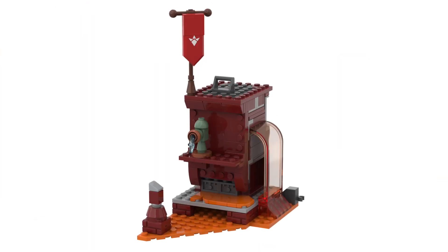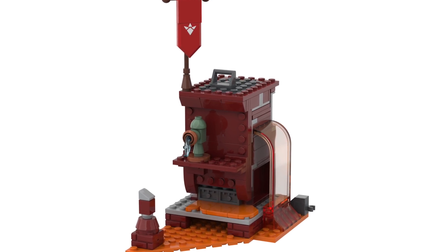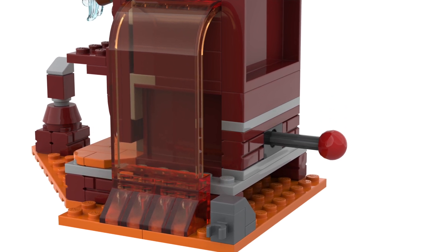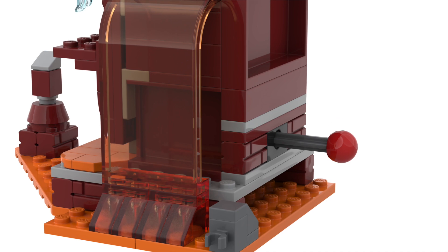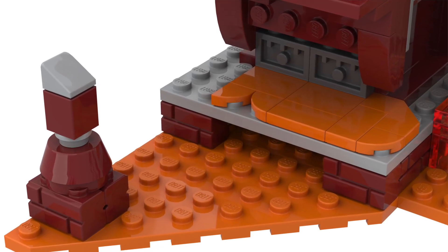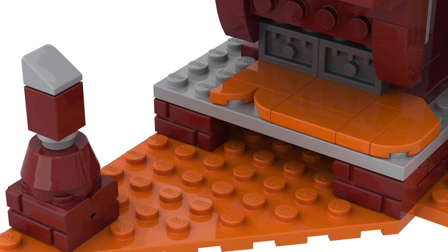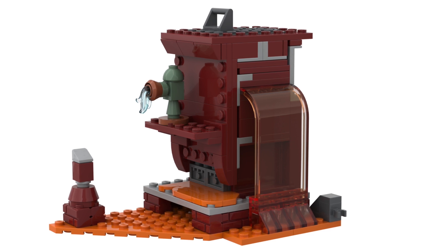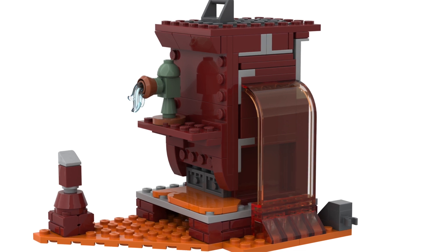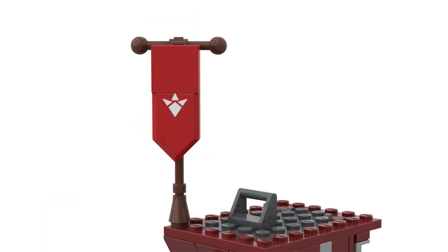Starting off on the section on the left, this is the weirdest of the three sections, dominated by a larger tower structure built majorly in dark red. You can see a little bit of light bluish grey mixed in — that's not because pieces are locked, it's to represent the Zonai eye architecture that bleeds through. The Fire Temple is another example of a Zonai build that's been tainted by one of the regions, so while a lot of the blockwork is dark red with a little bit of gold, there is still some light bluish grey that seeps through.